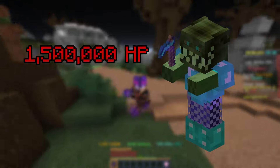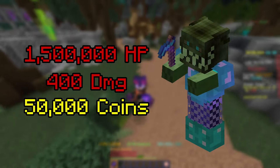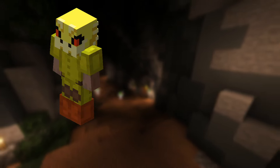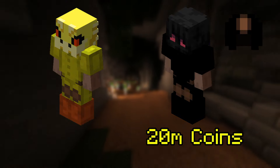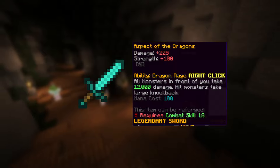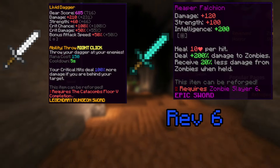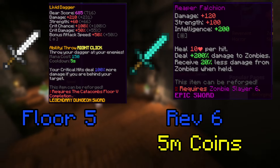Tier 4 has 1.5 million health — this is where it starts to get difficult. Its damage per second is 400 and it costs 50,000 coins to spawn. For armor, you should still be able to do it in Strong or Unstable Dragon Armor, but if not, upgrade to Superior Dragon Armor or Shadow Assassin Armor with a Tarantula Helmet. Shadow Assassin costs around 20 million coins and requires 4 or 5 floor completions, while Superior Dragon is around 30 million. For your weapon, keep your Aspect of the Dragons, or upgrade to a Livid Dagger or Reaper Falchion. The Reaper Falchion is unlocked at Zombie Slayer Level 6 and costs around 5 million coins, and the Livid Dagger is unlocked at floor 5 completion and costs around 7 million coins.